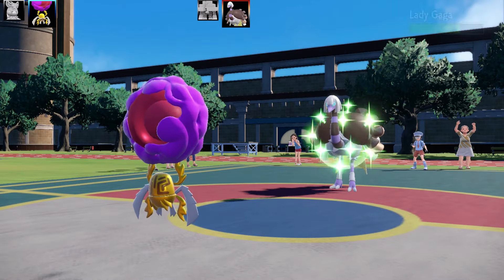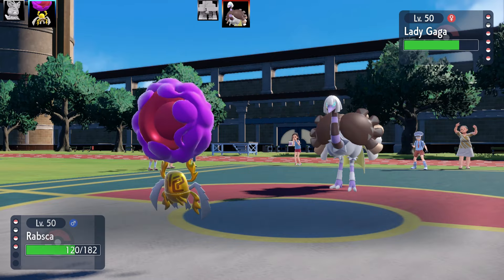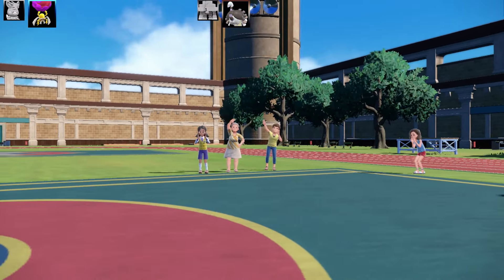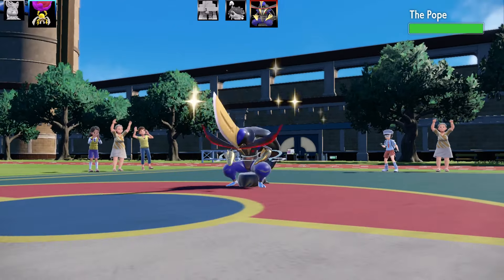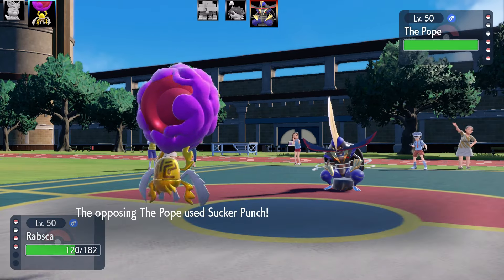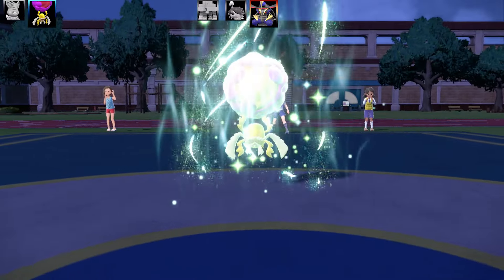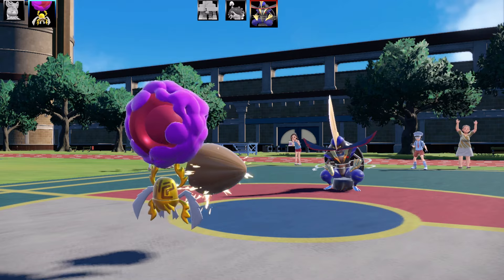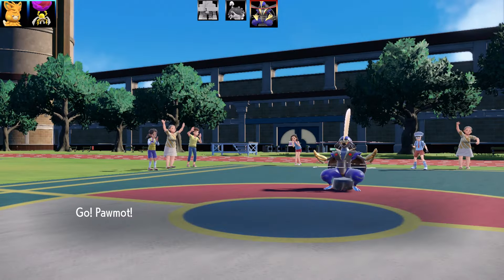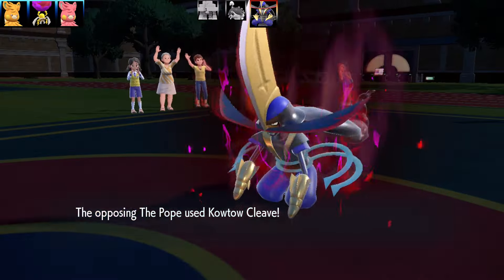They didn't really have much to hit me with - maybe Dazzling Gleam would have fainted me. This Rabsca is really bulky: Max HP and Max Special Attack, Quiet Nature, Synchronized ability, Leppa Berry as the item. That's the end of Espeon. Next Pokémon is Tinkaton - it's called King Gap. It could be a problem. It goes for Psychic Fangs. I went for Revival Blessing, which is really good. What I'm going to do is revive the first Pawmot on my team.